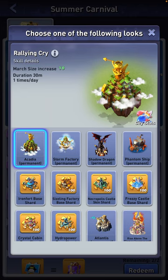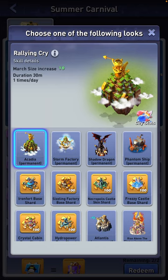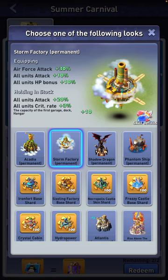I don't know whether the 24-hour cooldown counts from reset or from the time you use it — I don't have that base personally, but others do. Similar to Storm Factory: holding it in stock gives you plus 20 attack increase, plus 3% all units crit rate, and the capacity of the first garage, dock, and hangar is increased by plus 10, which allows you to stock more troops in those facilities.